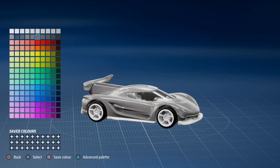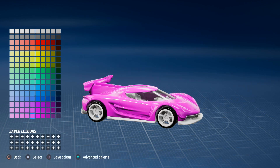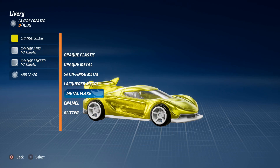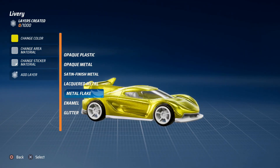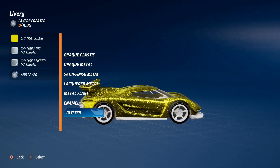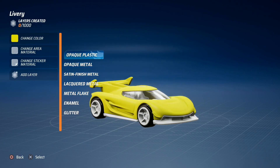Firstly, there's a livery editor, which is essentially a skin designer for your cars. You can choose from a wide range of colours, and you can change the material types — plastic, metal, enamel, that kind of thing — as well as applying stamps and decals. Once you've finished creating a design that you like, you can then upload it for other players to use, and of course you can download thousands of other designs created by players from all across the world.